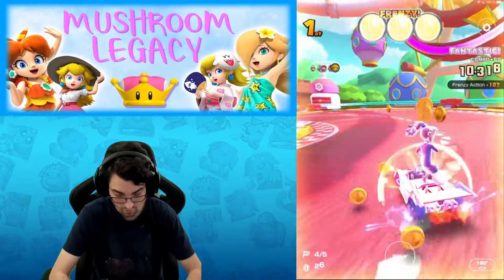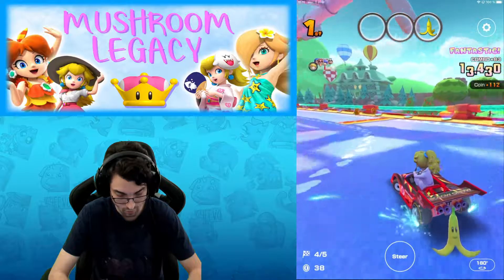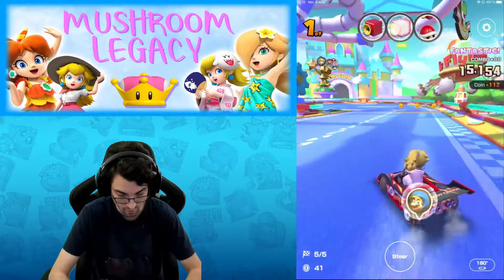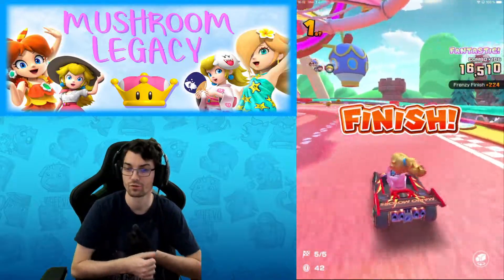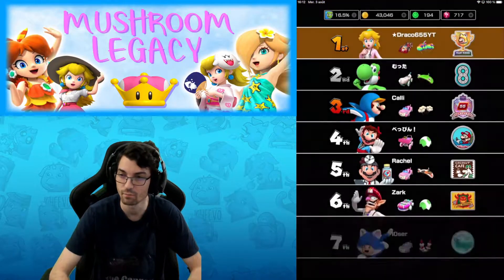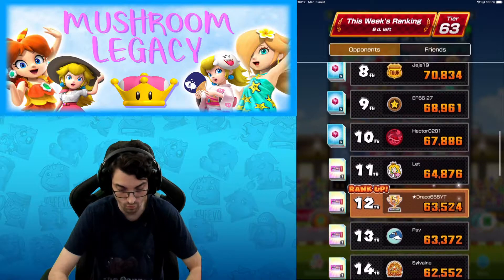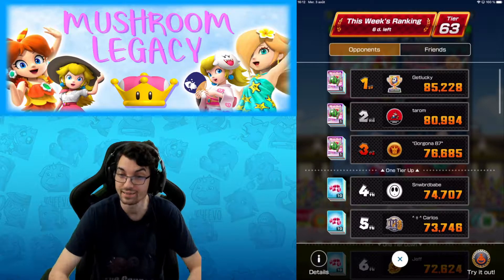We started pretty good with a coin frenzy. One item per lap as I said — keeping combos. Super Horn frenzy, so this is not the ideal one. The best here could be like one Mushroom frenzy and a coin frenzy. 29,000 for the first attempt, but we have a very nice frenzy — coin frenzy is always the best. That's item number one and we're back in 12th place, getting closer to the 85K.